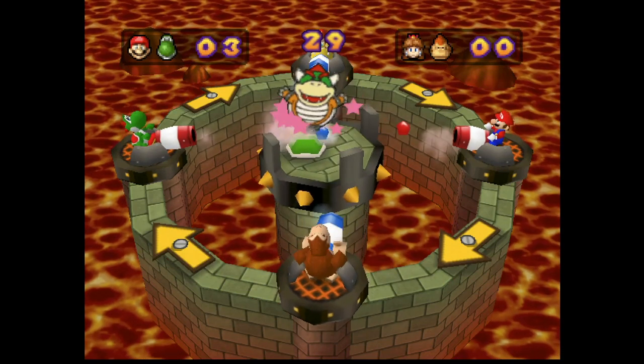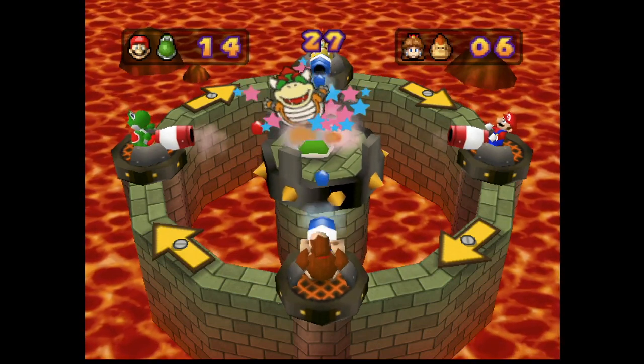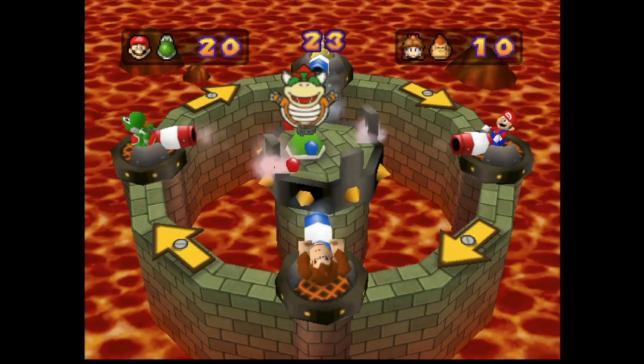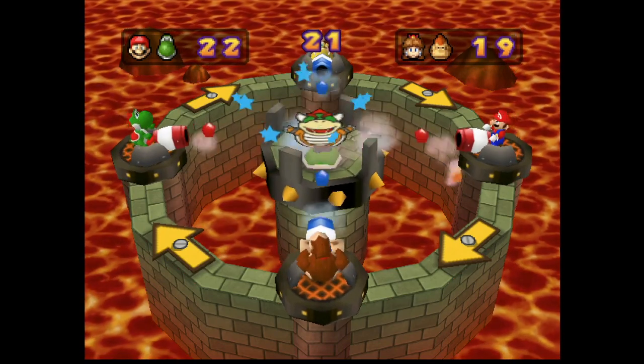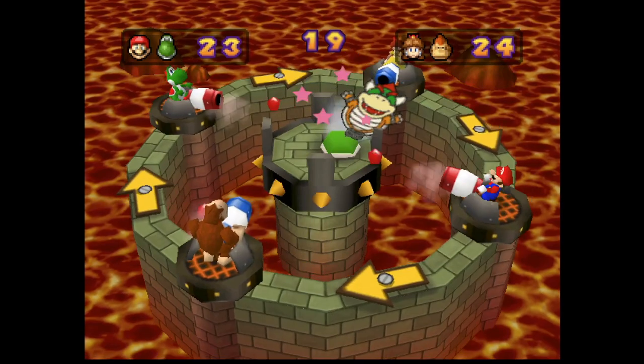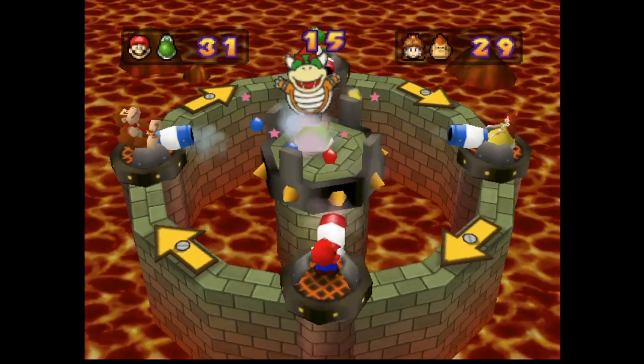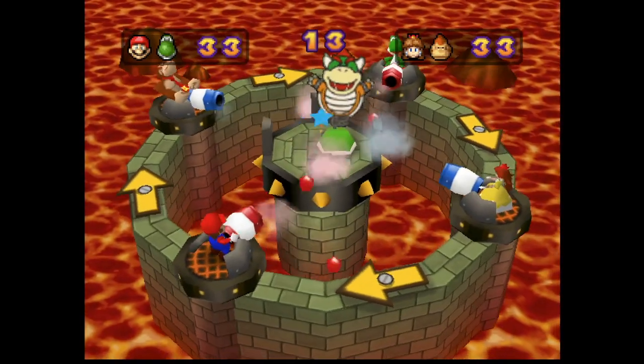Hello and welcome to another Mario Party 3 minigame review! We have another Baby Bowser minigame today with the 2 vs 2 Baby Bowser Broadside. Every player controls a cannon and you have to shoot as many shots at the Baby Bowser target in the middle as possible. Whichever team racks up the most points before time is up wins.